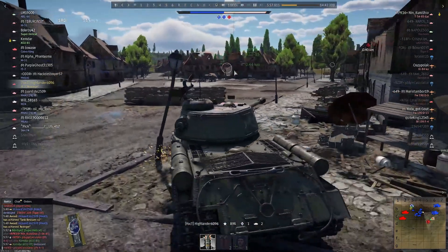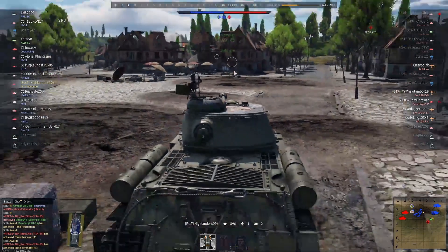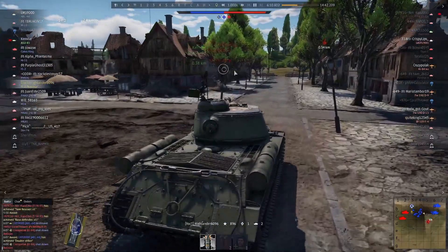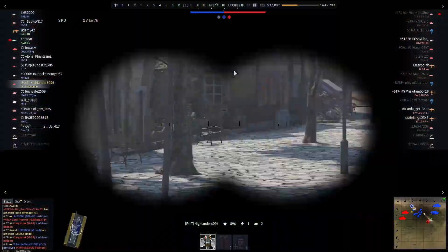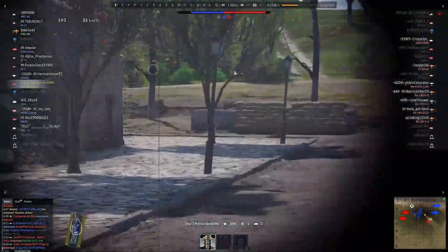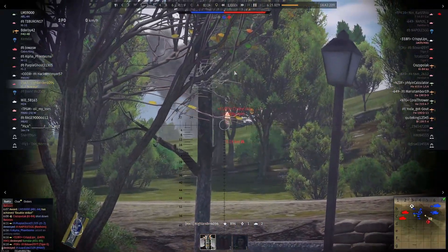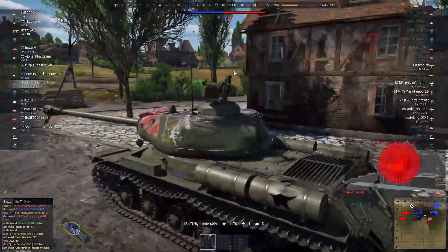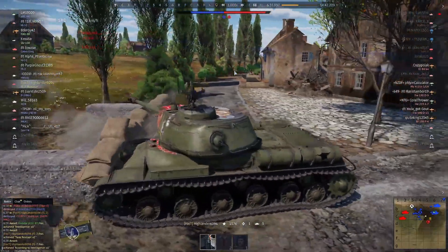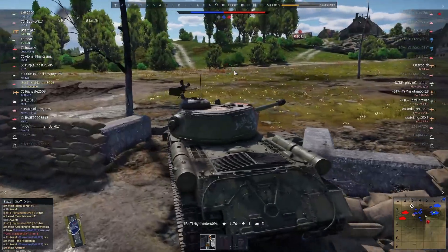I see my friendly ARL-44 pushing down, so I'm pretty confident it won't really look over there anymore. I turn my eyes back towards this Tiger IIH — put the round right through his mantlet there. The bombs come in, I back up just in time, utilizing the IS-2's excellent reverse gear. He was up at Charlie Point calling for help — the only one there on Charlie's, getting pushed by some tank destroyers. I believe a German Bulldog was there and some Panthers, so I try to make my way out to him.